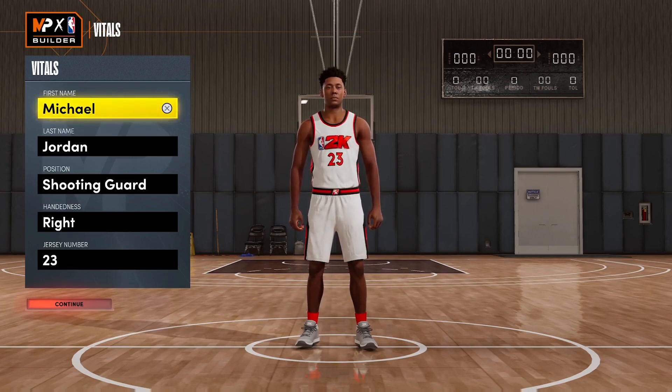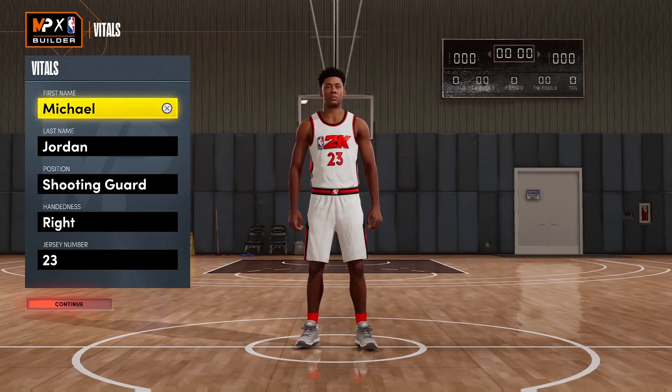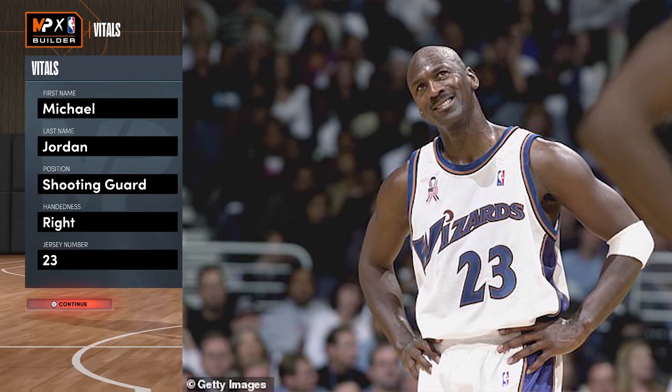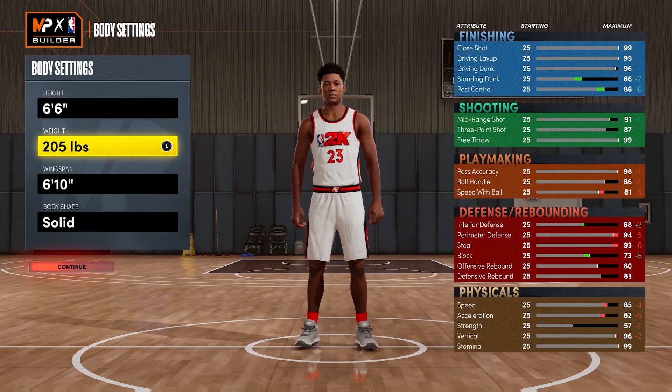Today's build video is a Michael Jordan build. Most of you know he was a shooting guard, right-handed, jersey number 23, played the majority of his career with the Chicago Bulls. At one point he wore jersey number 45, and nobody really wants to remember the era where he played for the Washington Wizards either.